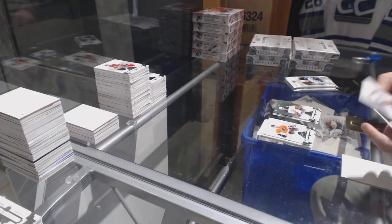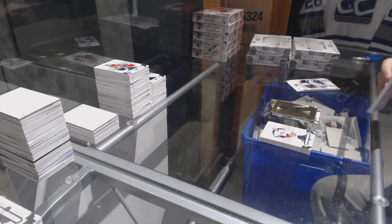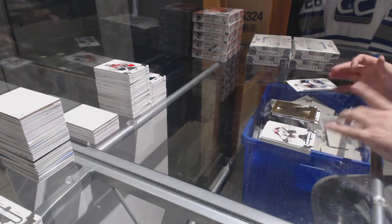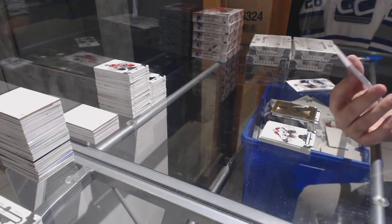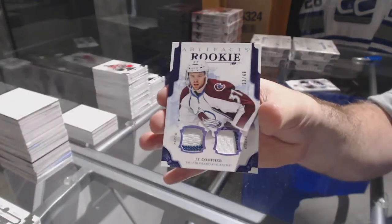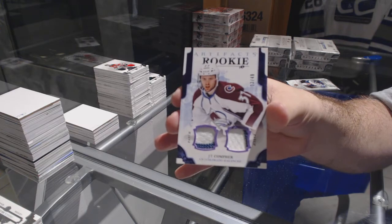We have an Aurum for the Nashville Predators, Pekka Rinne. Number 49, a dual rookie patch for the Avalanche, J.T. Comfer.